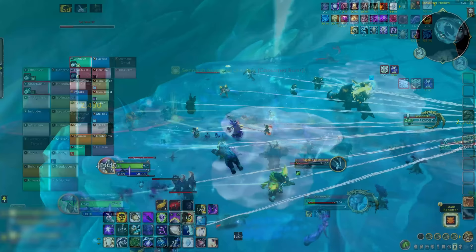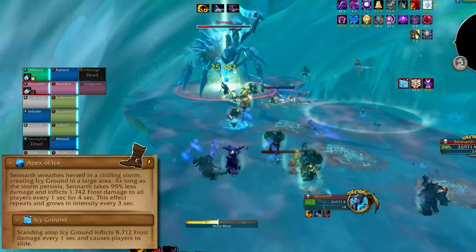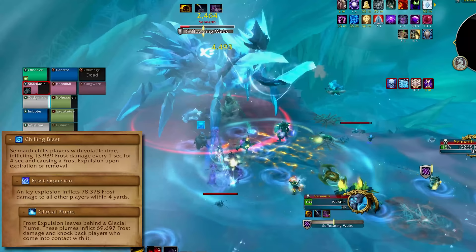When she finally hits the top it's time for Phase 2. Interrupt her Apex of Ice and don't get left behind — the lower levels get toasted with permafrost. The ice circle spread continues, but this time it will leave behind a glacial plume to avoid. Spread out and watch where you're going.